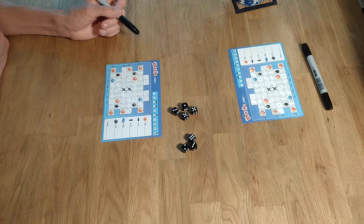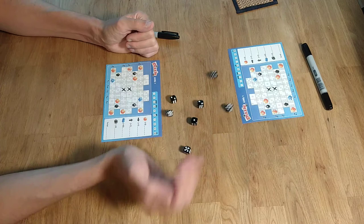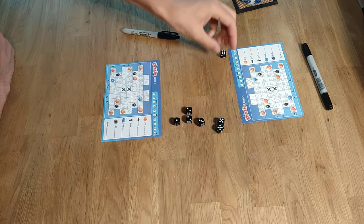This is a game called Dizzle. This is a game I very much enjoyed and been keen to show you as a roll and write. The end of the game is to get the most points. What you're going to be doing is the first player is going to roll some dice. You are going to be laying out these numbers in order - they go in this kind of orientation.